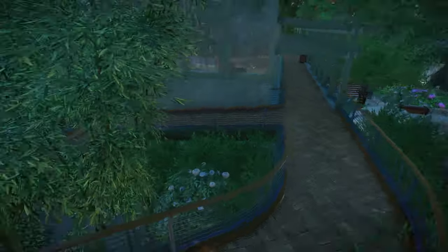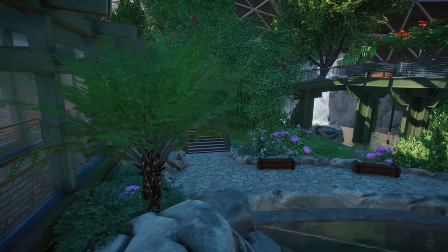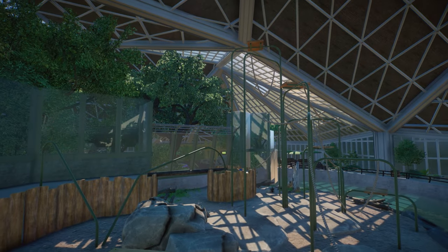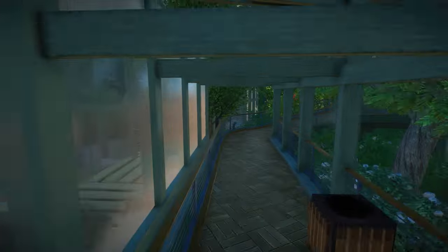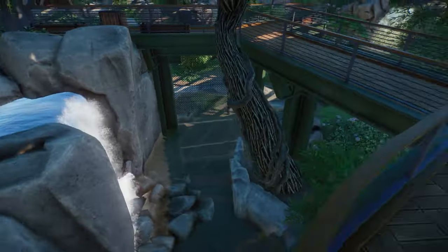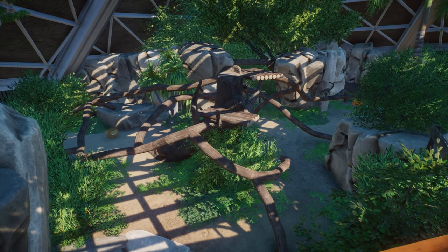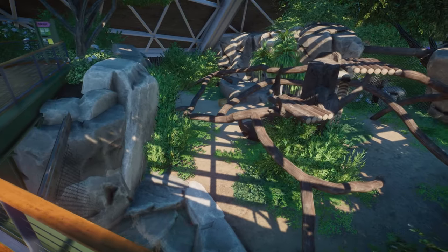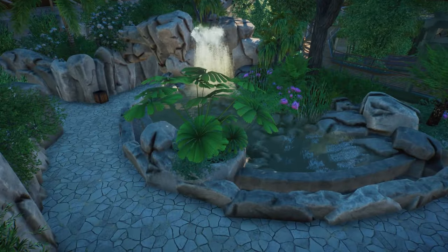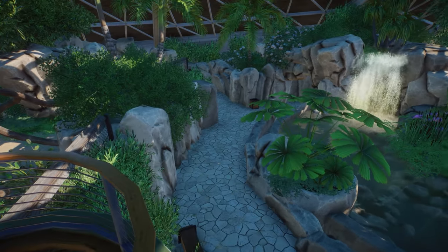Just look at this, such an inspiring indoor area — how gorgeous this looks. This is the other side of the orangutan habitat. Look how awesome this looks — the waterfalls here, your style is definitely different from anything else we have seen. I really like it. The climbing frames are really cool, a little water area for them to drink, and I love the rock work in here. It's so beautiful and so peaceful.